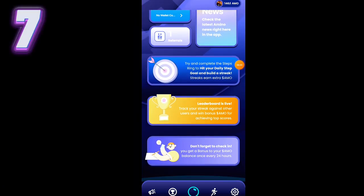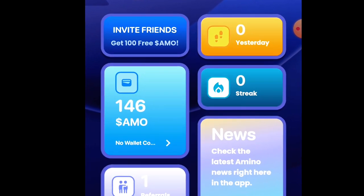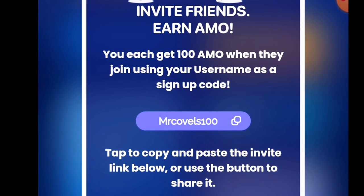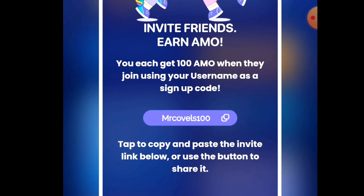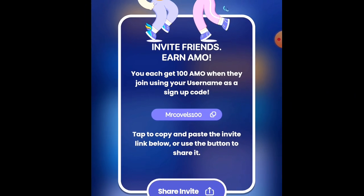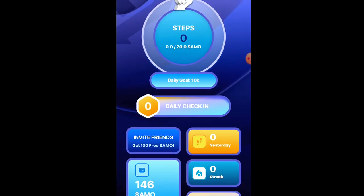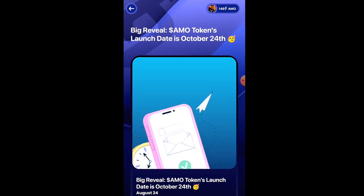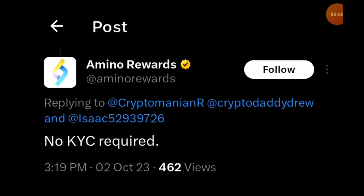The next one is Amino — Mine No More. Download and install the app from the Google Play Store or Apple App Store, then use the promo code Mrkovels100. Every promo code shown in this video is essential for getting tons of points. If you don't use the promo code when signing up, you won't be given any points. Use promo code Mrkovels to get your 100 Amino rewards. Looking at their news, the Amino Token launch date is October 24th, 2023, and there is no KYC required — that's what makes this super interesting.